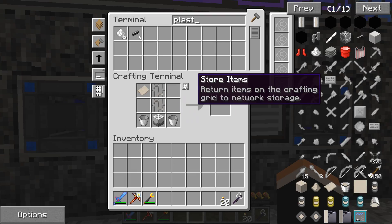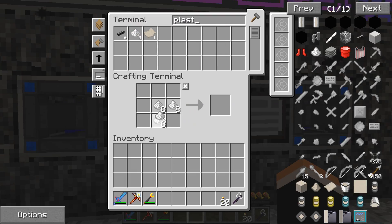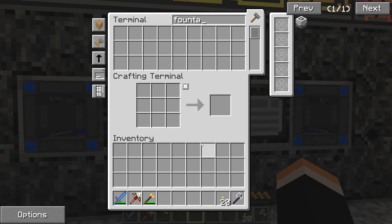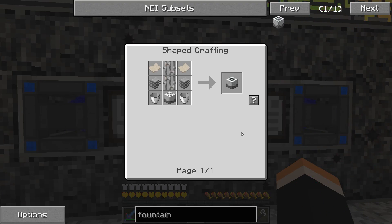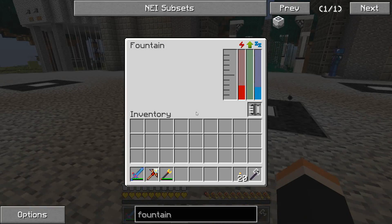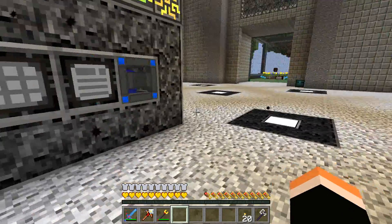Here we go, this should be more than enough. Put that in there and let's build a fountain. All right, we got one, and this is MFR so it's probably gonna need power - it does.